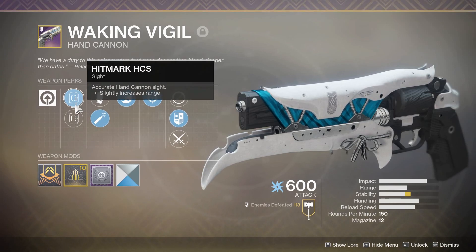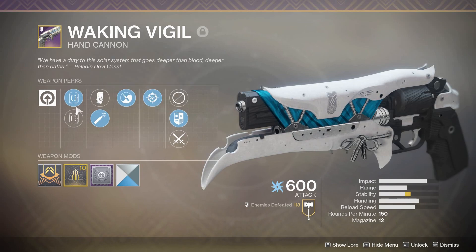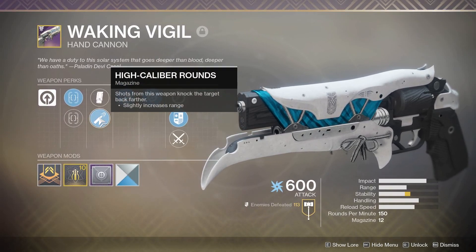The sights — I don't have the best sights on it, the Hitmark HCS or the Crossfire HCS. Not really the cream of the crop there, but the rest of the weapon I really enjoy. It's got High Caliber Rounds, so it makes it flinch a little bit more than it should. When you're going up against people that might hit a little harder, having that extra flinch is always nice.